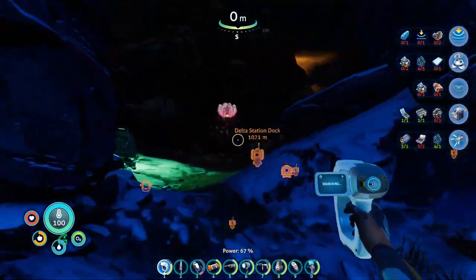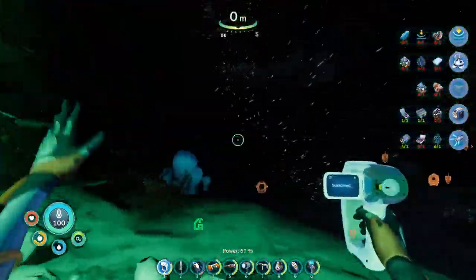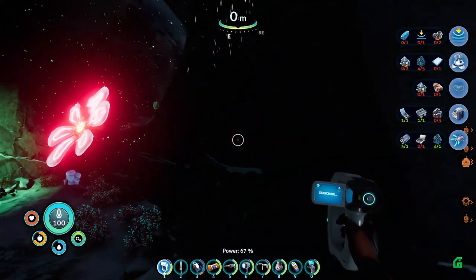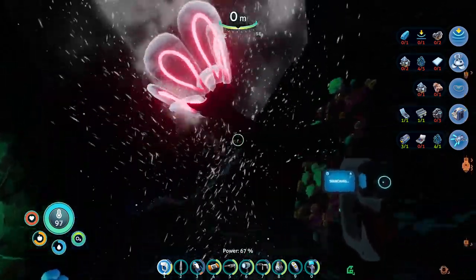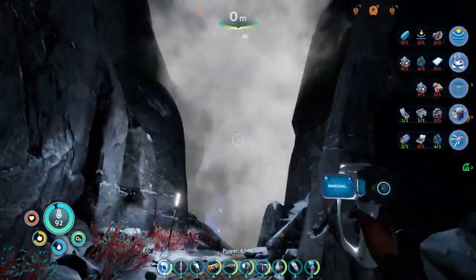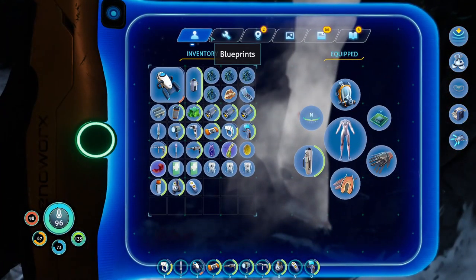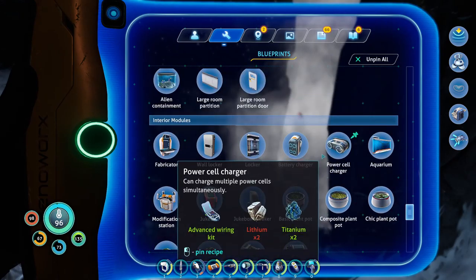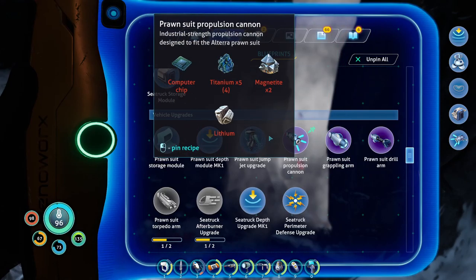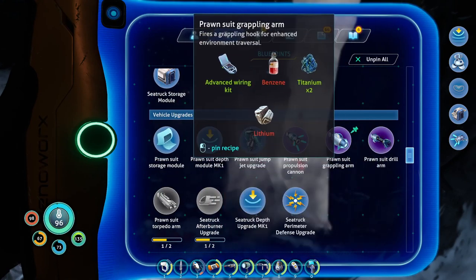It hit me and it didn't insta-kill me. It insta-killed the fuck out of me when it got me. Did you happen to be low on HP? Nope. Maybe if I return with the brown suit — actually, do I have the grapple module? I do have the grapple module.